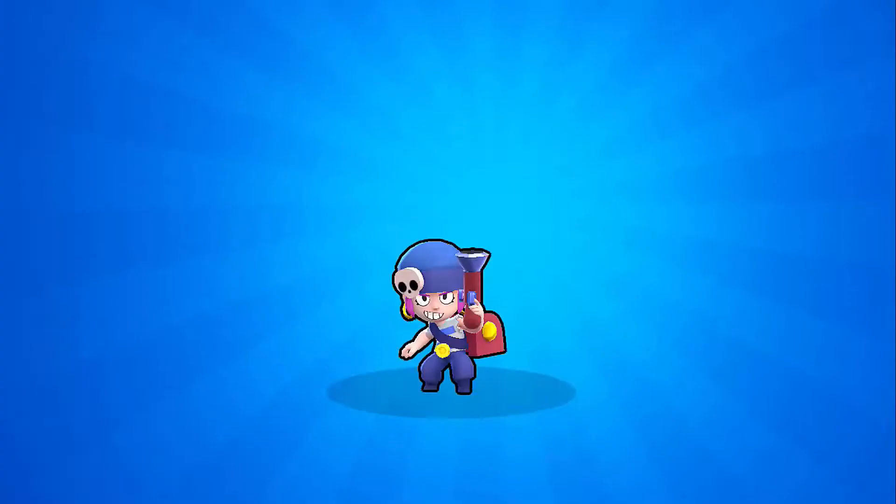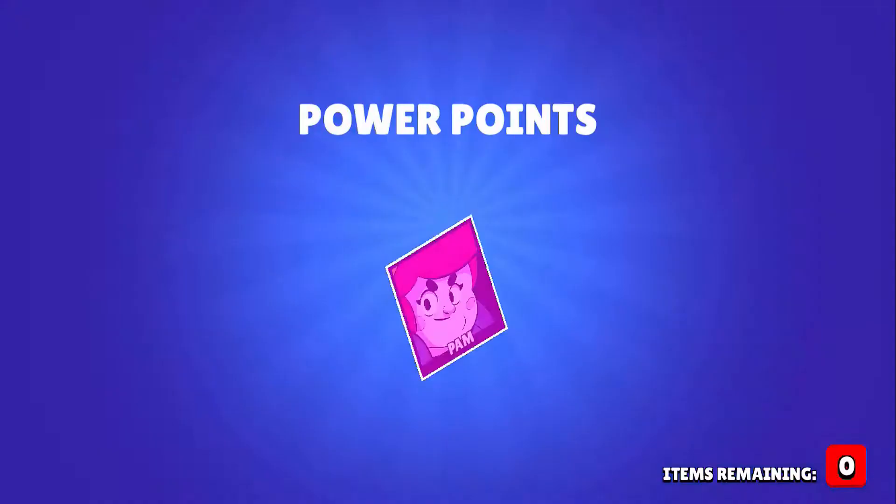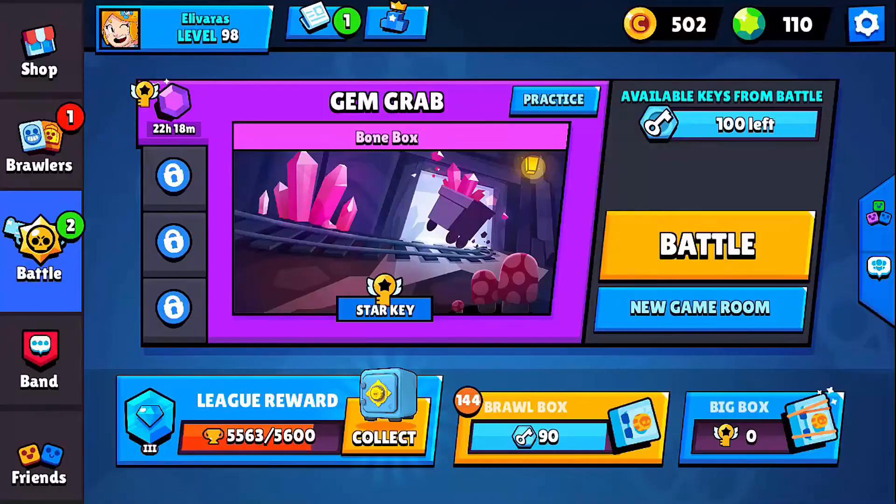And there we go — I see a Penny! There we go, the first new brawler to grace us with her presence. Penny is a plundering pirate who shoots a devastating broadside of gold coins at them scoundrels. And now all we have left to acquire is Frank, so let's see if we can pull him out.